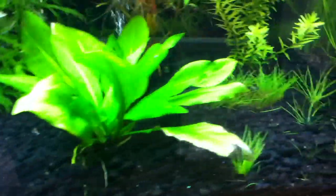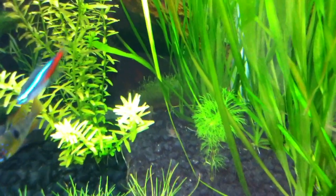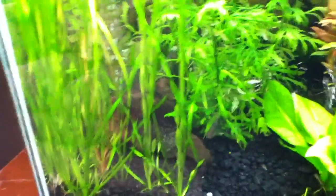I got three Violetta Corys. There's one — I don't know if you can see him by that Jungle Val, right there in the back. And there's one right there in the center. I also got two Pygmy Corys as well. Not sure where they are — there's my normal Cory. The Pygmies are so small, they're probably chilling somewhere, usually under or behind driftwood.